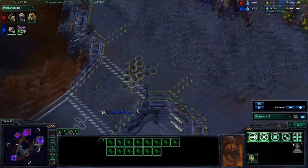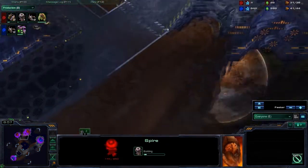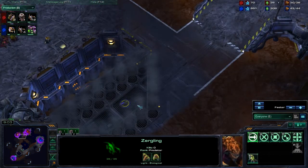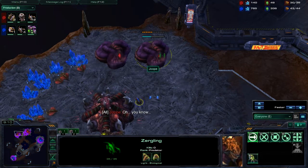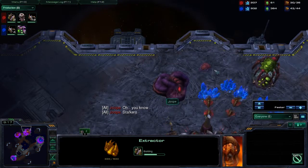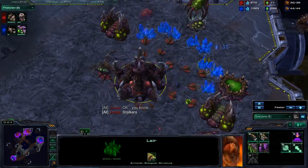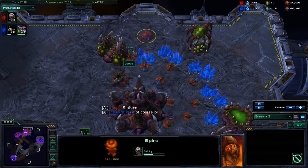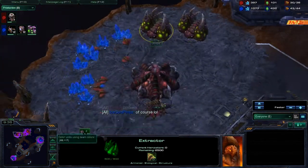I do send a scout into his base here. I scouted him early on but I have no idea what tech route he chose. I see he has two geysers, so I assume he's going for some gas-heavy build — and he is getting a Spire. Air units are very gas intensive. I send my Zerglings up there, run through the drones, I see the Baneling Nest and the Spire, then my Zerglings die. So I know he has a Spire.